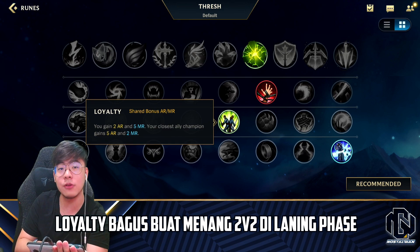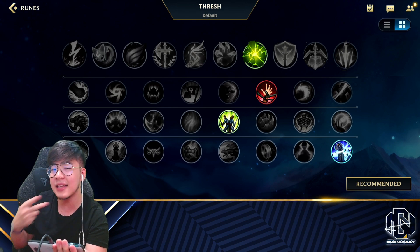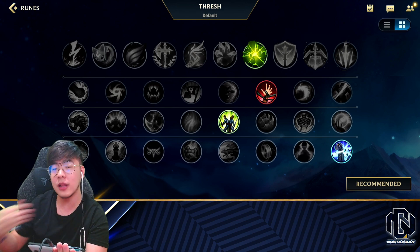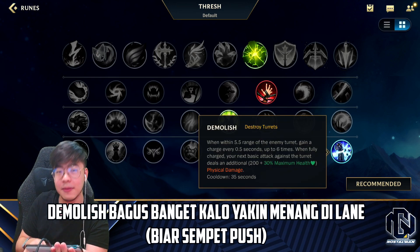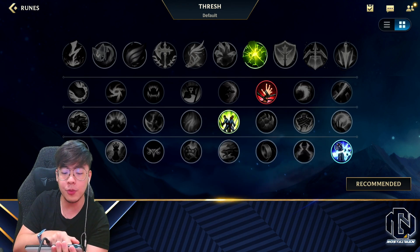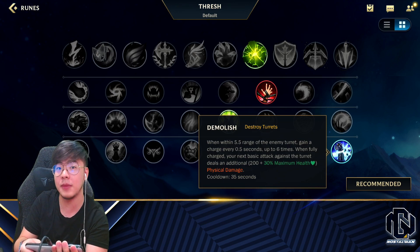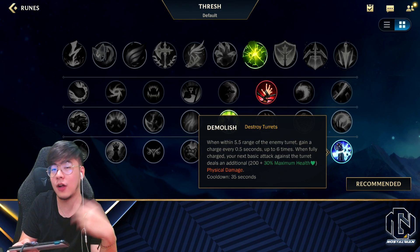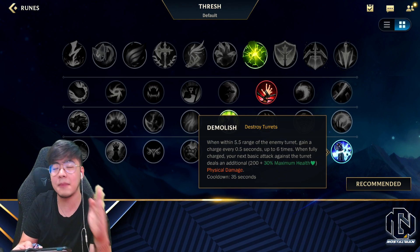Loyalty juga bagus, apalagi kalau mau menang di lane — ini ngasih kalian dan closest ally tambahan armor dan magic resist. Bayangkan musuhnya ADC plus enchanter, kalian ada tambahan magic resist dan armor buat Thresh sama ADC kalian. Terakhir, Demolish selalu bagus buat si Thresh. Kalau kalian berasa mau main roam-roam, bisa pakai Pathfinder. Tapi karena kalian udah punya Deadman's Plate, Pathfinder udah gak seperlunya banget — demolish lebih ada harganya, terutama karena kalian mau menang dari awal. Kalau udah menang lane, pakai demolish buat dapet turret plating di awal-awal.